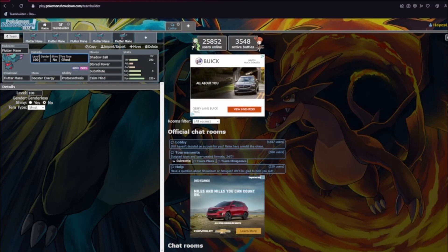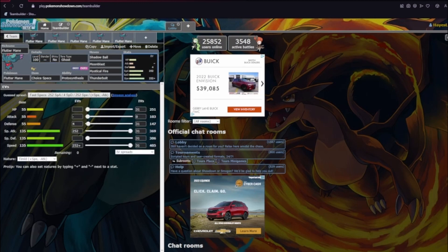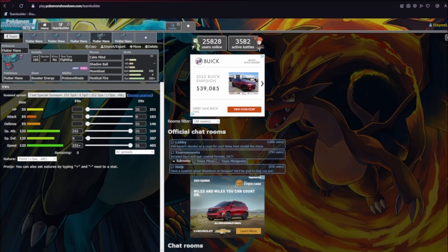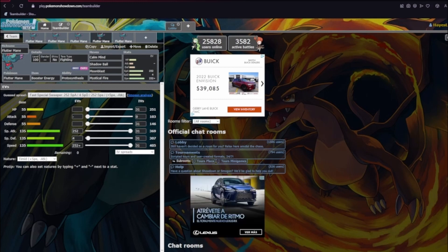Fluttermane was banned from OU because of all these traits — really strong attacks and not many options to stop them. These are all just fairly standard baseline sets and they all do super well. That's gonna do it for me. That was about Fluttermane — this thing's broken. I don't know how it's gonna do in Ubers, but it already got quickbanned from OU. It's absolutely nuts. Again, if you want to see another one of these, be sure to like the video. I'm glad to be back for more Gen 9 content. See you guys later. Peace.